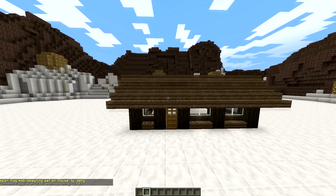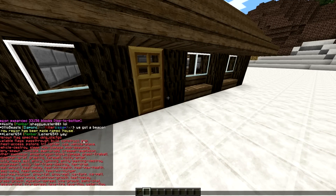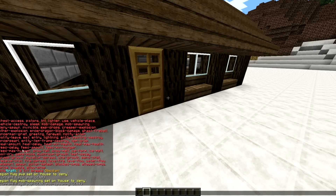You can also turn mob spawning off, which is pretty useful. So now mobs won't spawn in there. There are a lot of different flags you can add — you can block commands, make players invincible, stop grass from growing, set a feed delay, deny spawn, have exp drops denied or allowed, and deny creeper explosions.